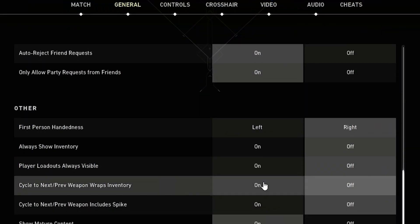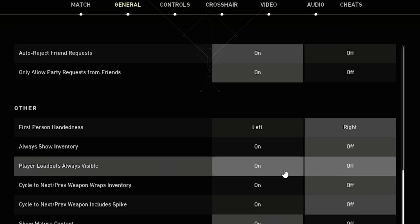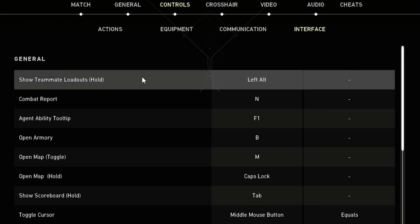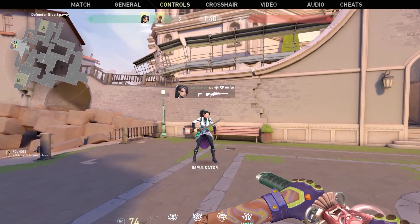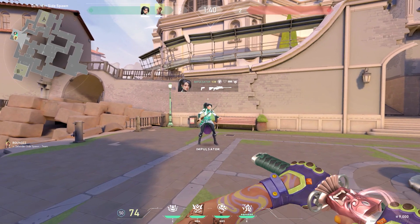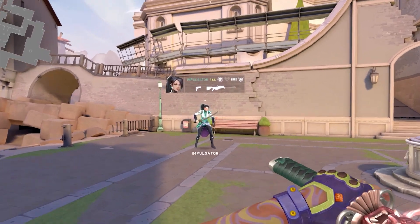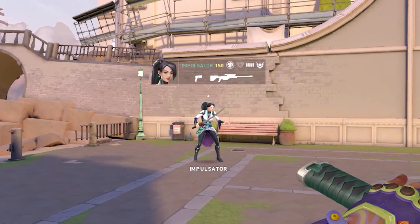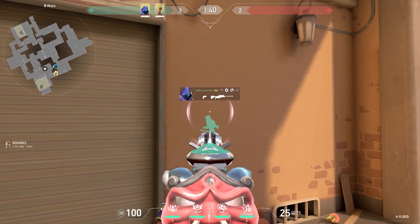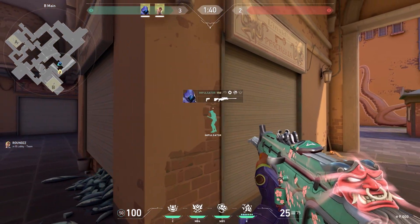I'd like to start with the setting that displays your teammates' equipment. I have turned off its constant display, but added a separate bind to call it up as needed. I set up the bind to the same button as my voice chat. This is a very useful feature because instead of shouting at Sage why she isn't healing you, you can simply see that she doesn't have a heal available because it's on cooldown. Binding it to the same button as voice chat is convenient so that when you start giving callouts for the round, you immediately see what your team has available.